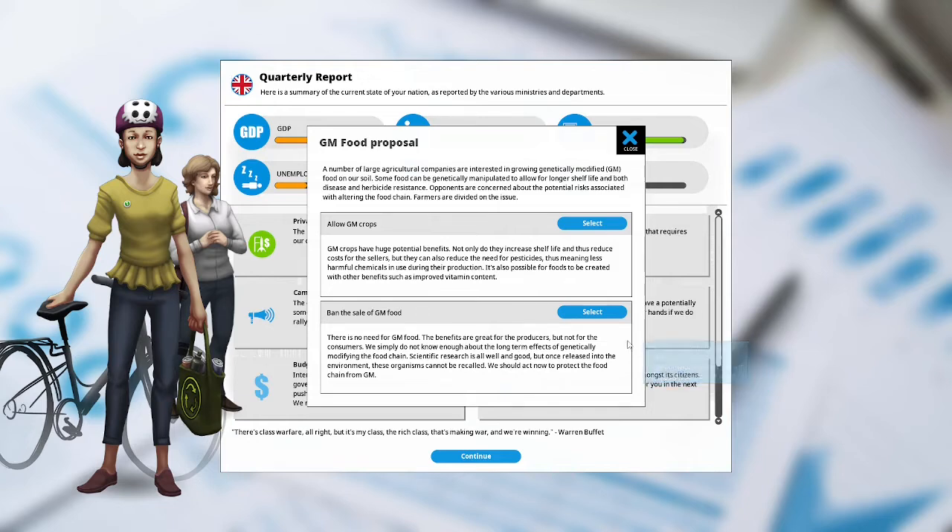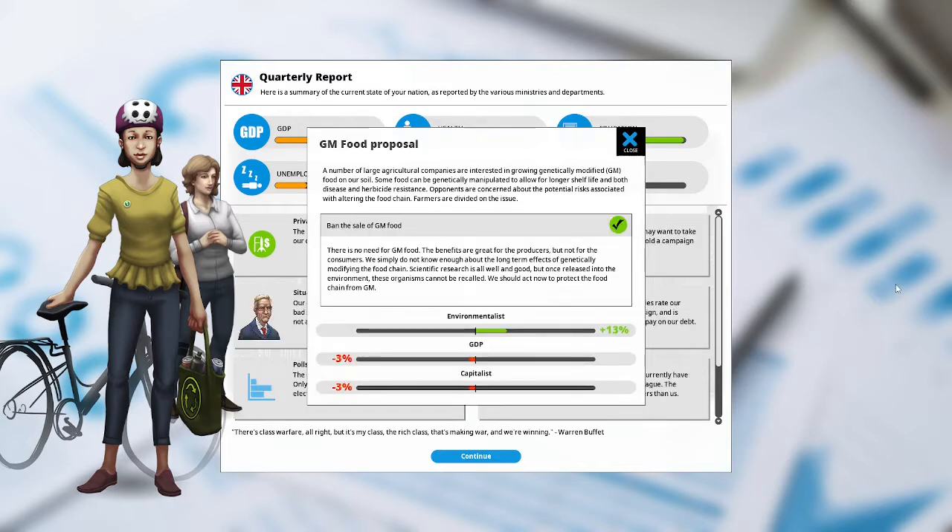I'm going to ban the sale of genetically modified food. Once out in the wild, we don't know what will happen to it. Environmentalists are happy at 13%, the GDP is down at negative 3%, and the capitalists are unhappy at negative 3%.